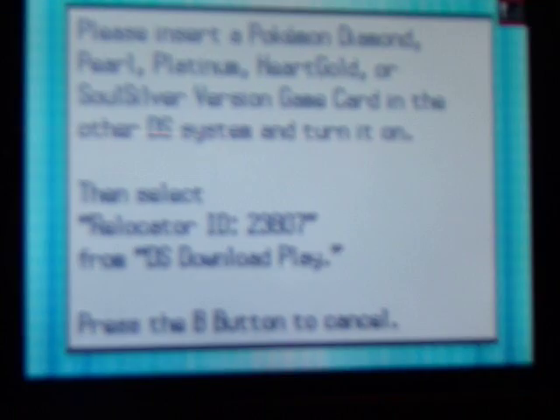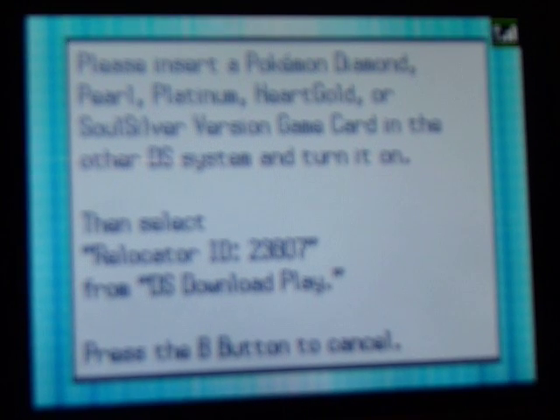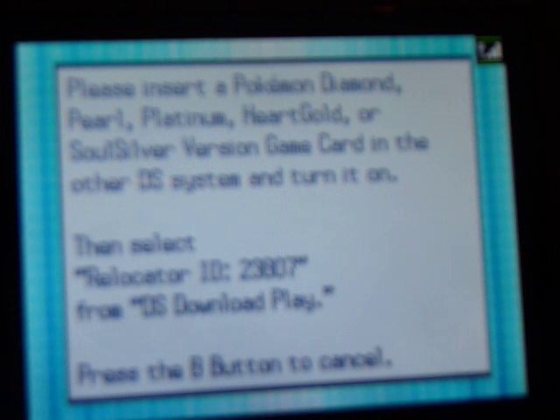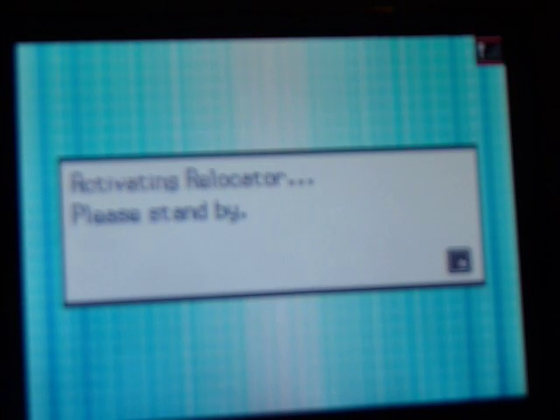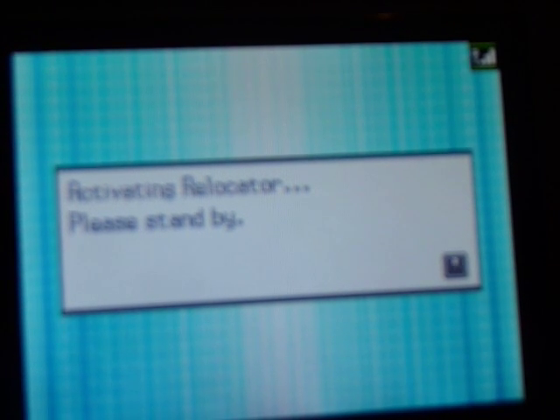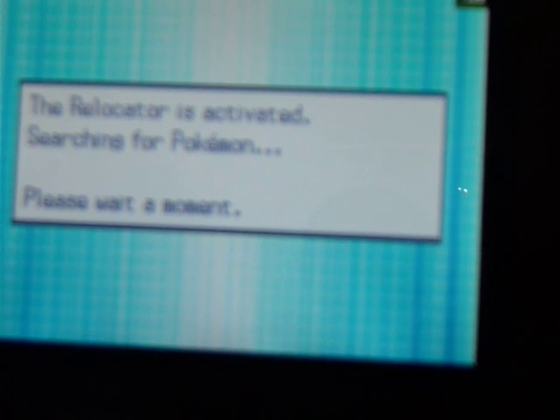It'll say, would you like to download this software? You're going to hit yes, and it's going to say downloading. It may take a while. Now it's going to say activating Relocator, please stand by. Then on your other DS, it's going to say the Relocator is activated, searching for Pokemon. It'll say please wait a moment.